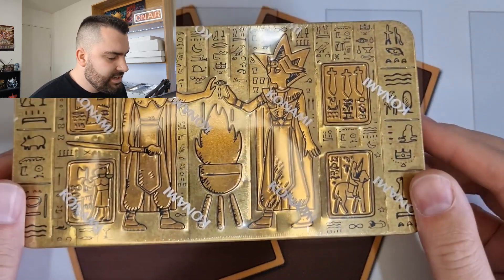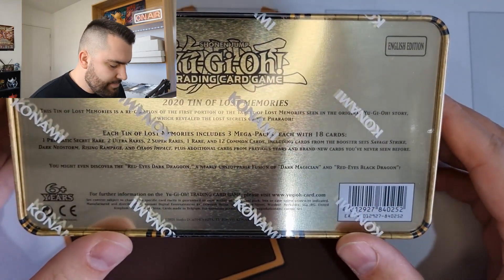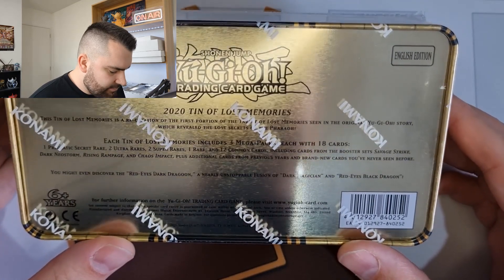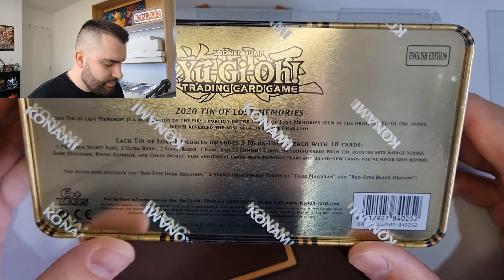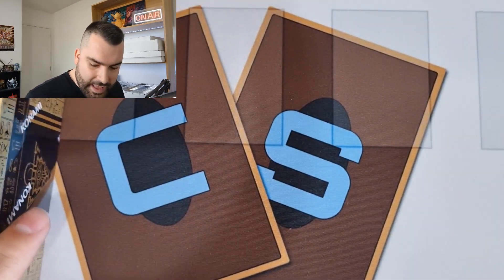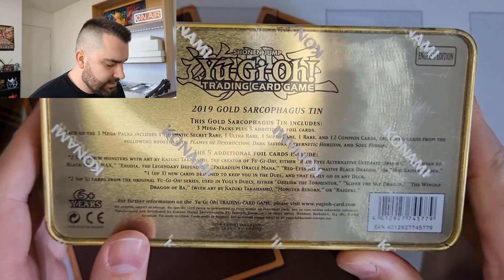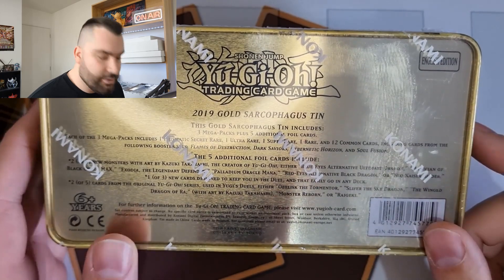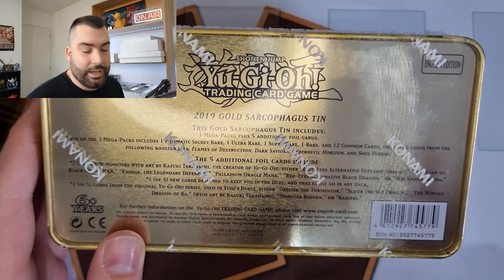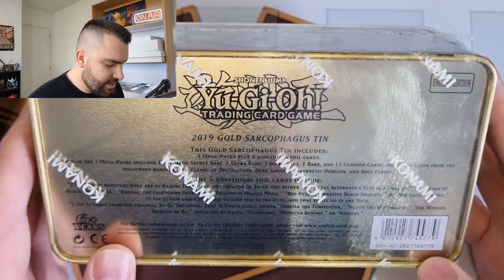We also have a 2020 tin, which is the Tin of Lost Memories, which has three mega packs in there including the first ever TCG printing of Red-Eyes Dark Dragoon. And we also have the Gold Sarcophagus tin, which is the 2019 tin — that included promo cards like Dimensional Shifter and those kinds of things, so some pretty cool cards to pull.